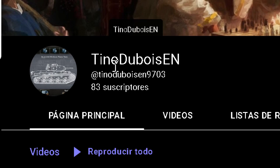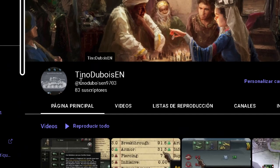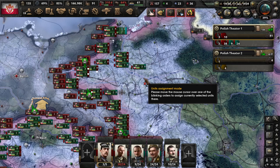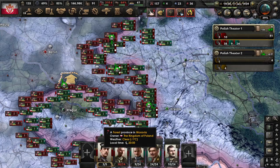If you are subscribed to Paradoxian and you want to see only games, you can subscribe to Tinodua English, or Tinodua if you want games in Spanish. I leave you the channels in the description, and I hope to see you there. So let's start from the beginning.